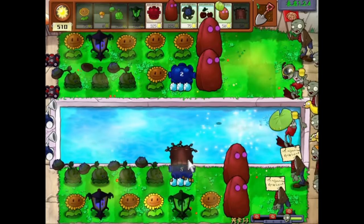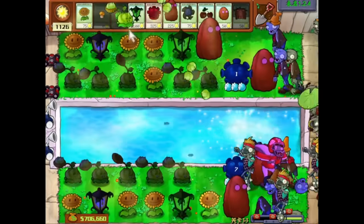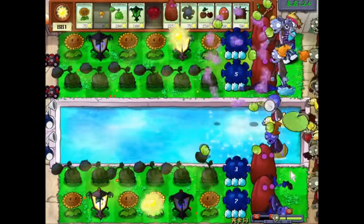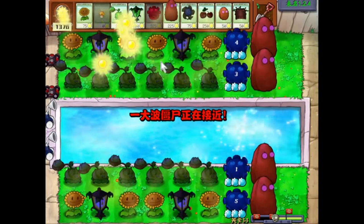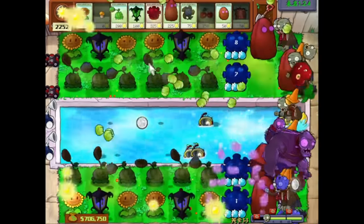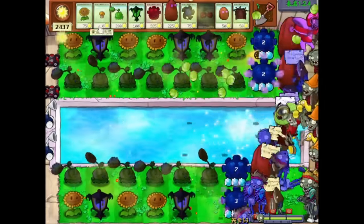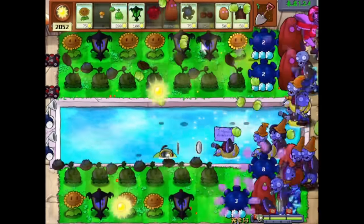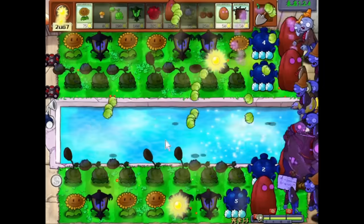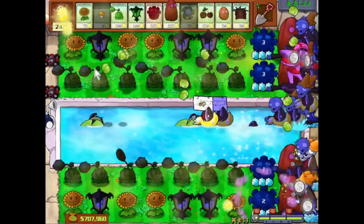Snorkel Zombies arrive next, and we cannot use any wall plants to make them come out of the water — we are forced to use Dusk Lobbers as they are the only defense against Snorkel Zombies. Snorkel Zombies in this challenge are so dangerous that we need to go literally all-in doing as much damage to them as possible, as they move extremely fast. To even stand a chance, we need at least two clusters of Dusk Lobbers, and also simultaneously kill everything as fast as possible so they can't block our Dusk Lobber shots. I moved our Elemental Shroom to the very front to filter out basics and coneheads. Even all of this wasn't enough against a wave with four Snorkel Zombies, but I was able to finish the level by sending my pool cleaners against the massive horde.